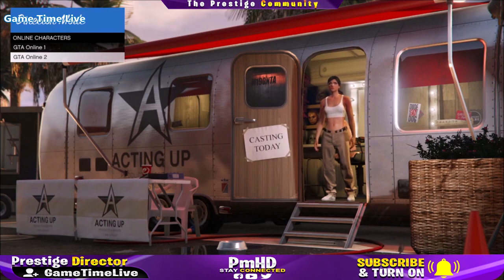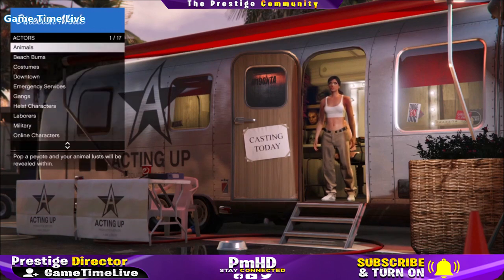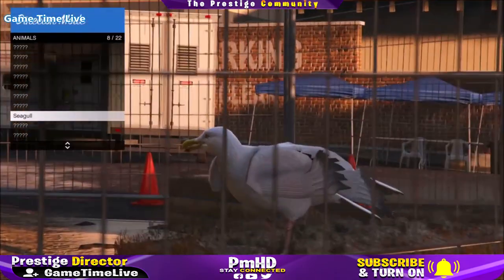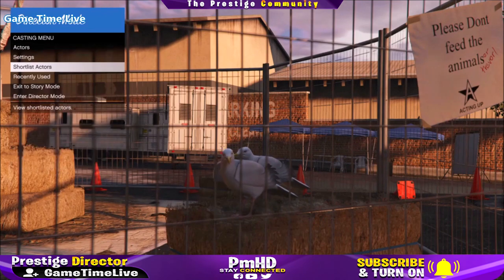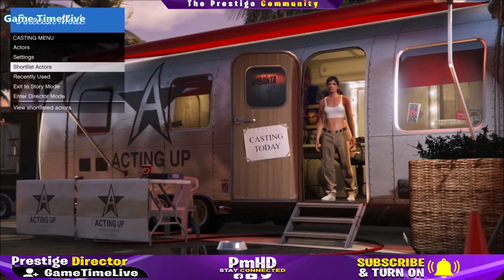Once it is all empty, you want to go to the actors, go to the online characters, and shortlist the character where you want the green duffel bag on. It can be your second or first character. Now back out, go over to the animals section and shortlist any bird that you have unlocked in director mode. If you do not have a bird yet, watch the video from the link in the description box for peyote plant locations.